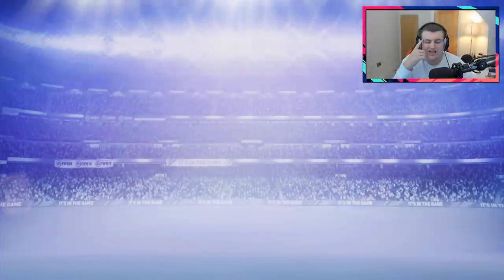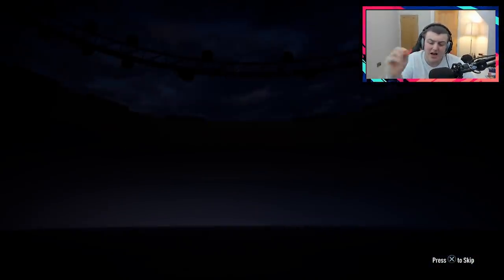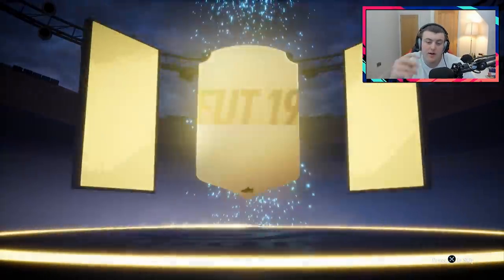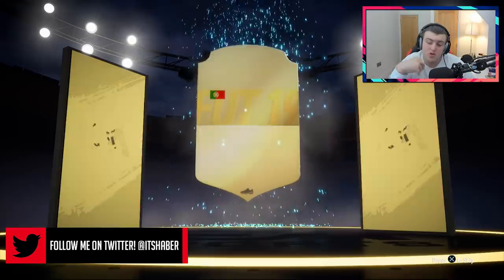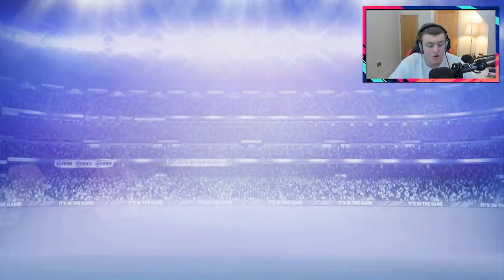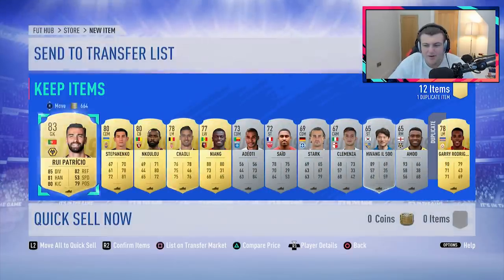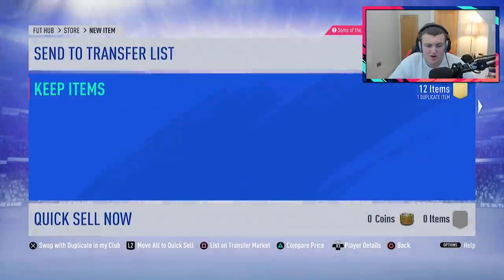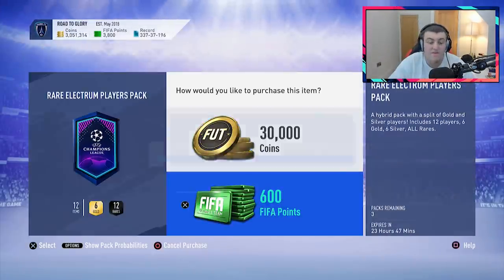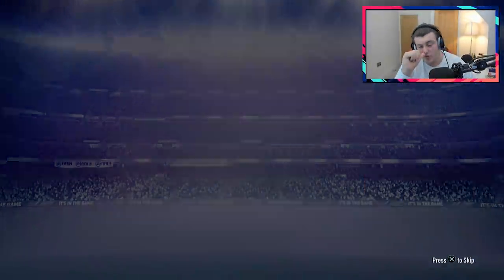We've got four of these packs left. Come on EA, hook me up with at least one walkout. No walkout from this one — that's disappointing. Another ball drop though. It's going to be a Portuguese goalkeeper — Rui Patricio. Just not what I'm interested in at all, EA. We'll send him to the transfer list and store the rest. We have got three left — 1,800 FIFA points worth left.